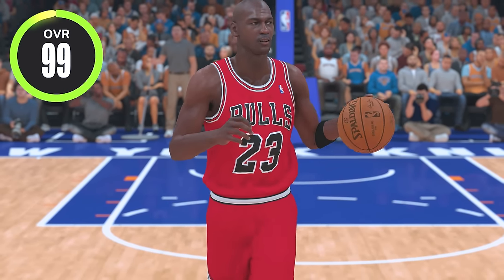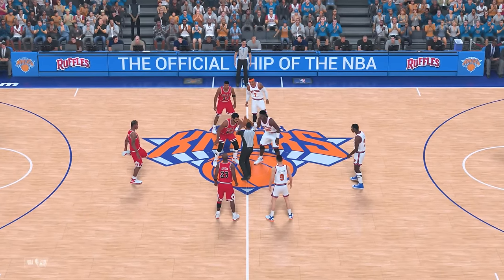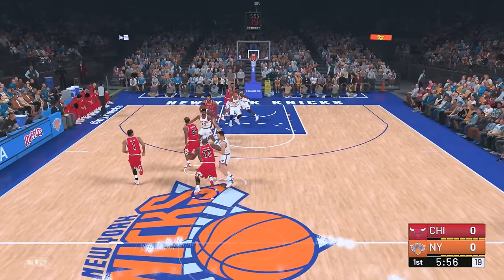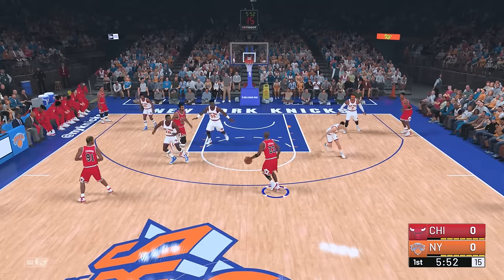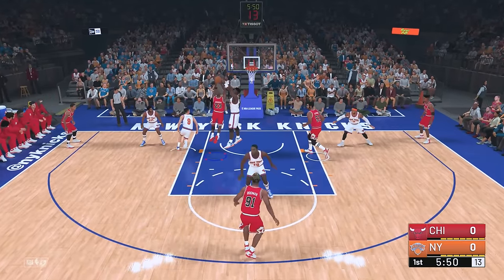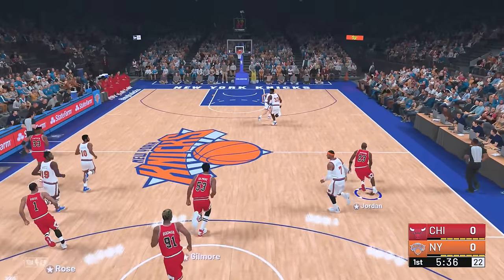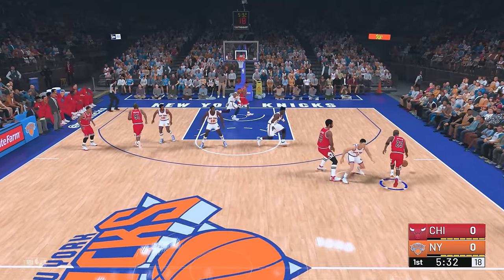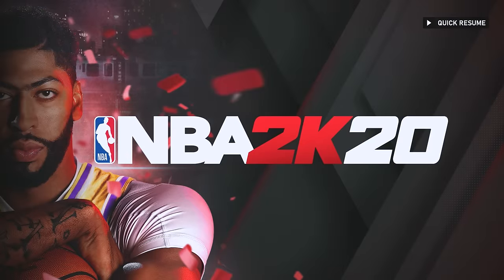For NBA 2K19, Michael Jordan remains at 99 overall with a 95 driving dunk. We got the all-time Knicks versus the all-time Bulls. Pass to MJ — he's actually really quick in this one. He breaks some ankles but goes up for a layup, not a dunk. Gotta try again — come on MJ, finish that dunk. Oh he's quick and MJ with the dunk!